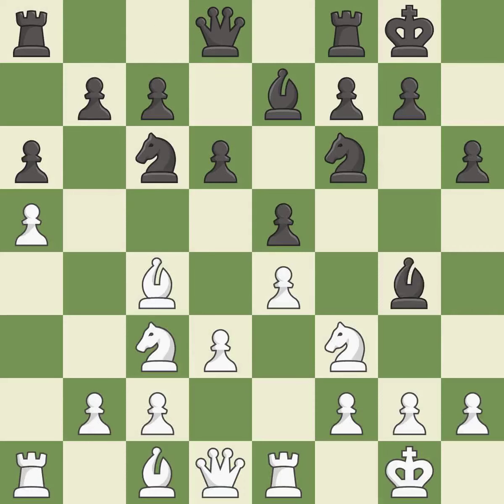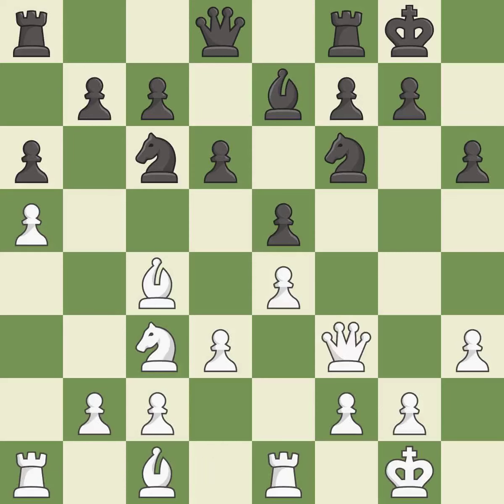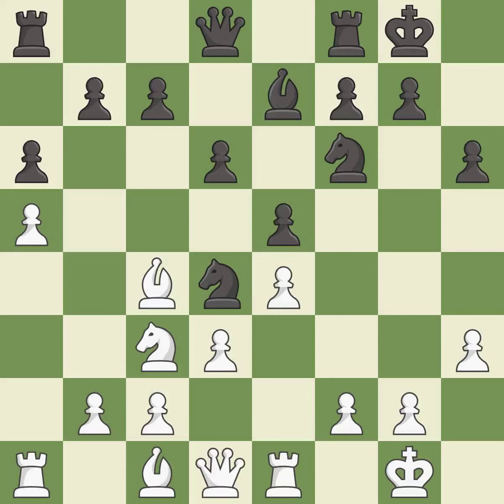This adds pressure by pinning a knight. It is good. The opposing bishop is kicked by a pawn and must now move or be captured. It is best. This is an equal trade. It is best. Takes back — it is best. This wins time by threatening a queen and forcing it to move away. It is best. This defends a pawn that was under attack and had no defenders. It is best.